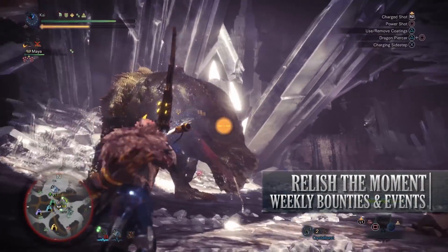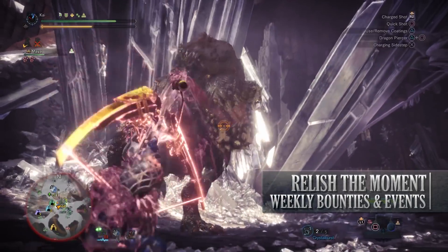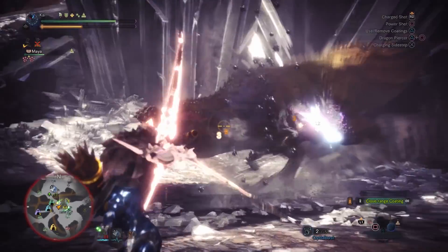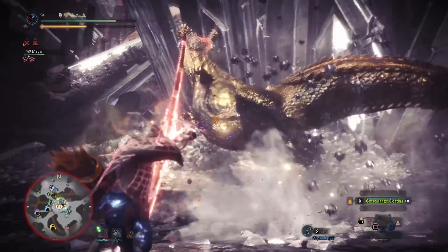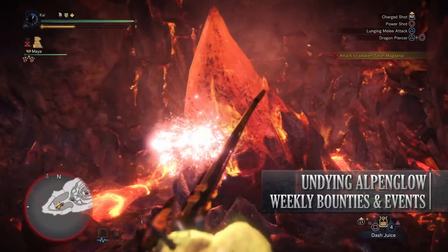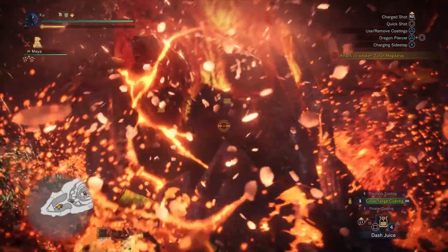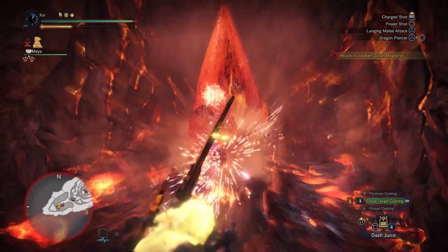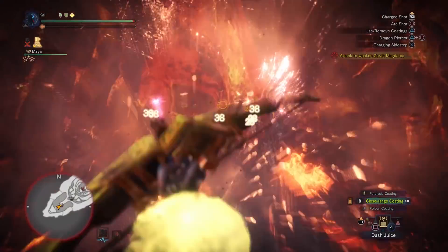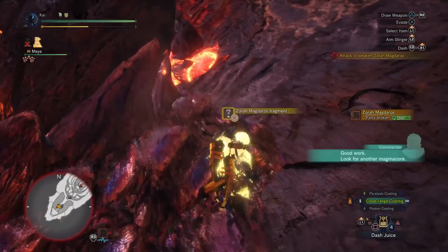Next is Relish the Moment, a 9-star high rank quest that requires hunters to be hunter rank 50 or higher. This has players taking on a Tempered Deviljho in the Elder's Recess and upon completion of this quest you'll get some sullied or shining Streamstones. Next is the Undying Alpenglow, also a 9-star high rank quest requiring hunter rank 50 or higher. This has players taking on an Arch-Tempered Zora Magdaros in the Everstream, and upon completion you'll get Zora Magdaros tickets that can be used to craft the Zora Gamma armor set as well as the Origin layered armor set.